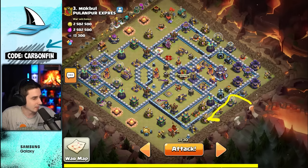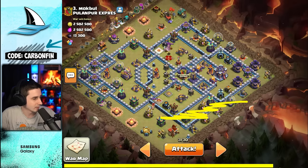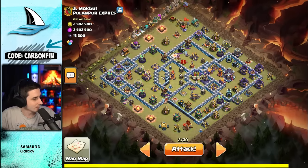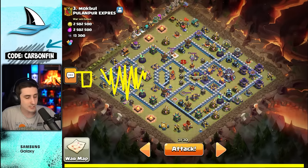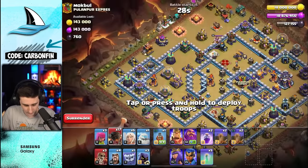Our king can come down here and run through, maybe even wall break, while the main smash goes just like that. While that's all happening, we can have a flame flinger all the way over here since there's nothing that can really damage it and take it out. So yeah, that's the plan — now let's do it.